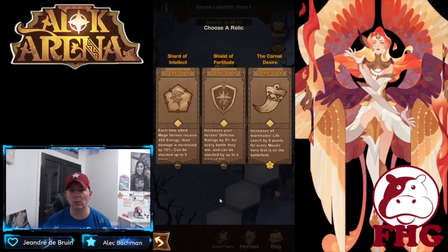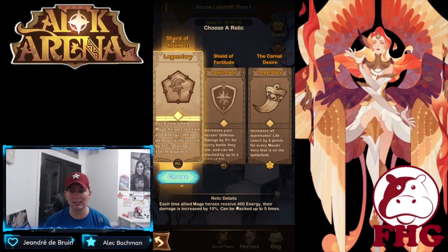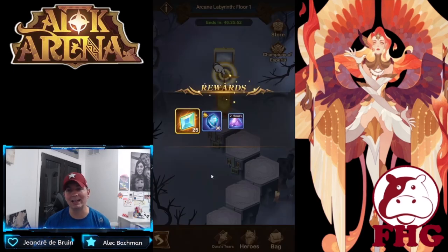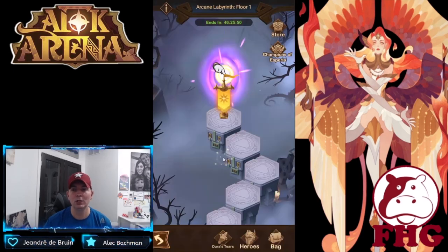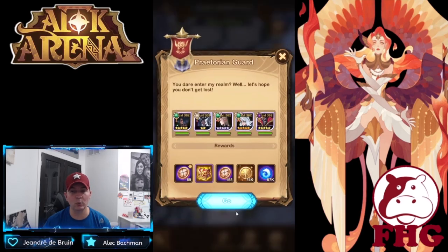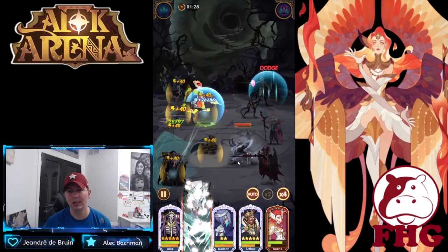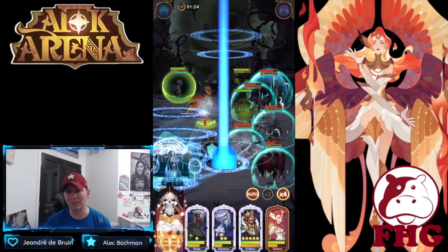We're not running any Maulers. The mage relic is key: each time an allied mage receives 400 energy, their damage is increased by 10%, stacking up to five times — that is absolutely vital to making this formation work. We will not be taking the fountain because we want as many battles as possible within the time frame to maximize loot.